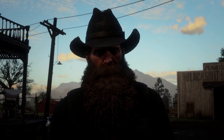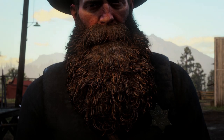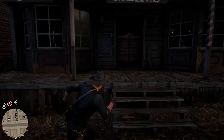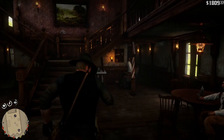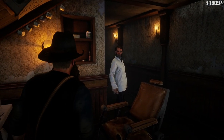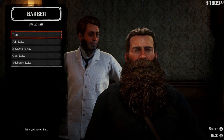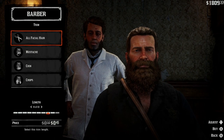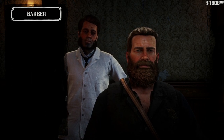In today's tutorial, I'm going to be showing you how to get Arthur's or John's beard to level 10. Just for a bit of proof, I'm going to go ahead and go in here and cut my beard to level 7, because that seems to be the level where everyone's getting stuck at right now. We're going to facial hair, trim, cut this to level 7 — 45 cents down the drain. Beautiful.